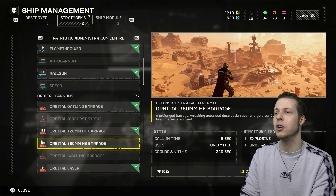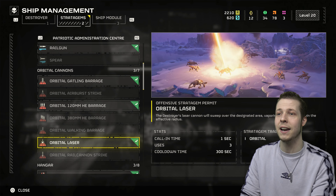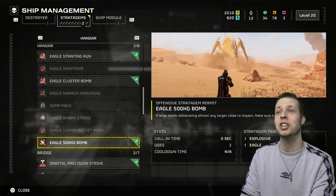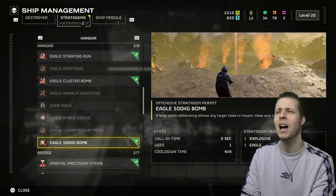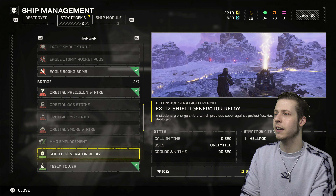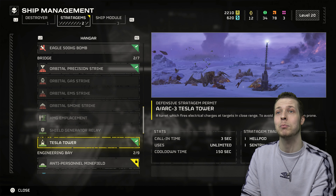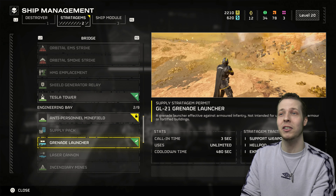I've also got several different barrages now. The laser is very good to have but unfortunately it's got a very long cooldown and only three uses per mission. And then we've got the strafing run, the cluster bomb, the 500kg bomb - that's good for the big aliens you've not seen yet, the bio titans I think they're called, absolute nightmares to deal with. Then we've got the orbital strike, and the tesla tower - that is more efficient at killing Helldivers than it is at killing bugs. I don't recommend you ever use that bloody thing.